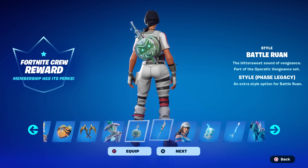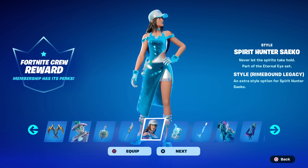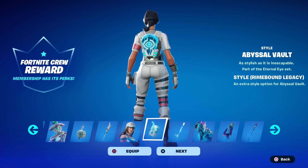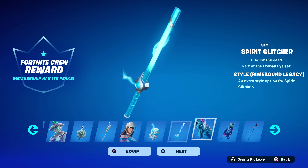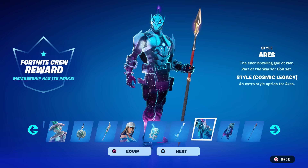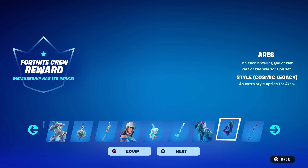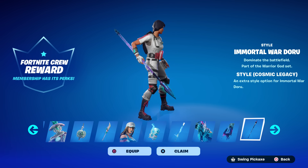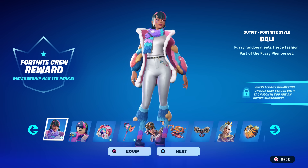There's the back bling and the pickaxe for that style. Then we're at the Rhyme Bound for this skin — that's a nice blue back bling that looks great. Then we're at the Galaxy for Mr. Aries Cosmic — here's his cape. I think this one looks really good with the cosmic style, incredible. That's all the crew stuff for this month.